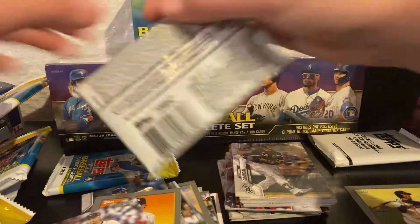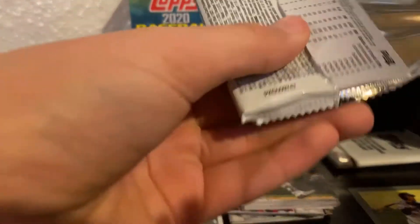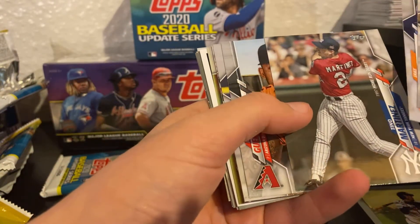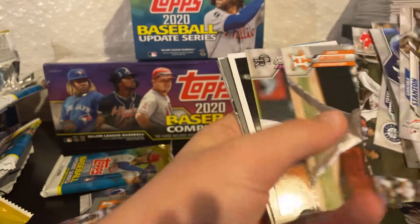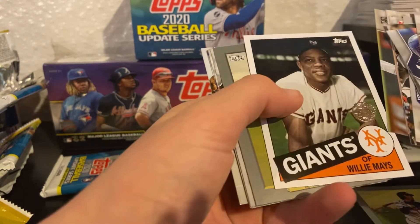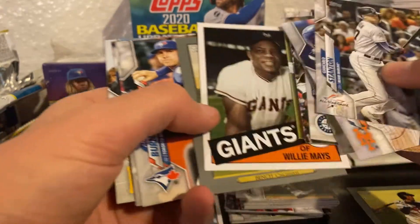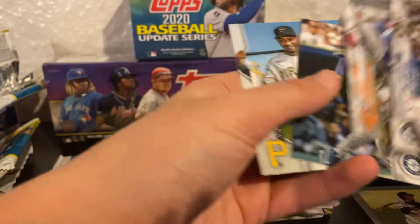I'm asking for some cards for Christmas, so I'll probably be uploading more after Christmas. John Carlos Stanton, Jake Marisnick, Tino Martinez Junior, David Ortiz, Peter Lambert, Willie Mays — oh, Johnny Bench too, that's cool. Andy Burns rookie card, Asdrubal Cabrera, Ken Griffey Jr., and Jason Dyson — that's cool.